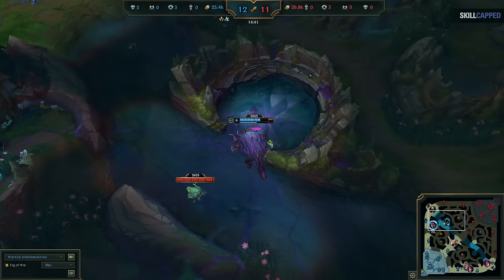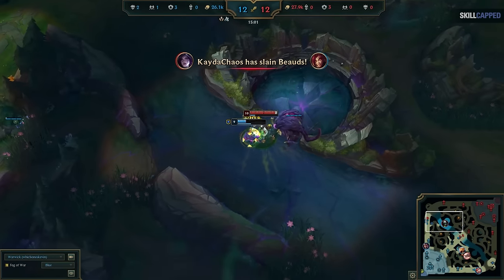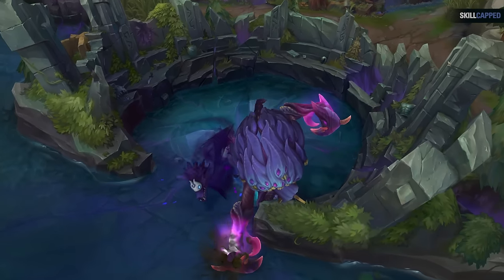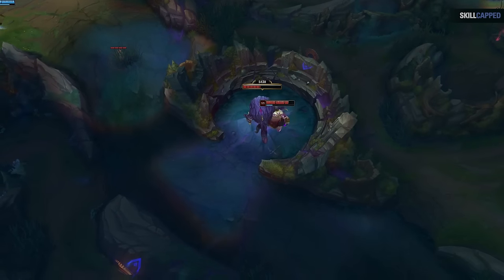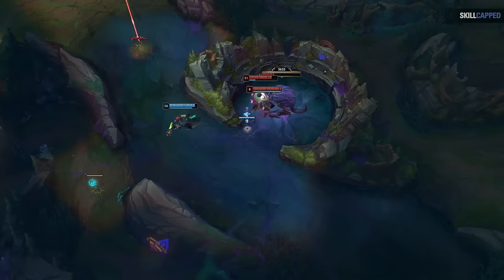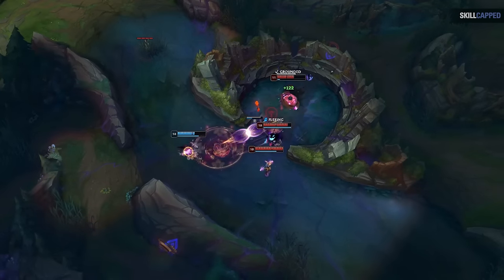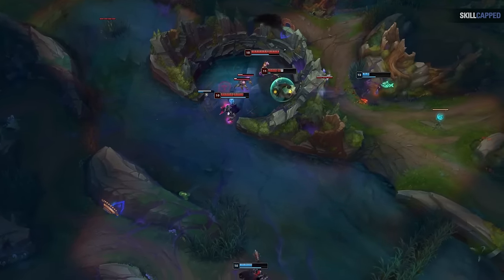Macro-wise, players go to solo Rift Herald thinking they can take it in the same amount of time as last season, and yet they're so slow the enemy pretty much always collapses on them. A couple of tips: first, realize the current Rift Herald is not nearly as valuable as before — it's arguably the weakest objective in the game right now. Often what's more valuable than getting the Herald is winning the fight around it. It's better to treat it as a tool to snowball if you're ahead. The enemy often doesn't realize how low in value it is, so they mistakenly contest you. If you're behind, don't feel so bad about giving it up — it's really not as big a deal as last season.